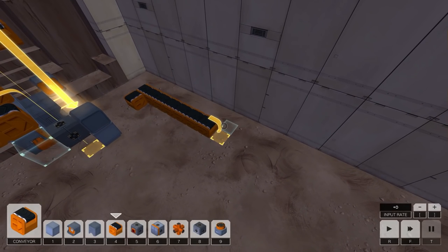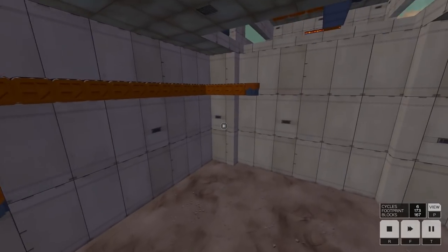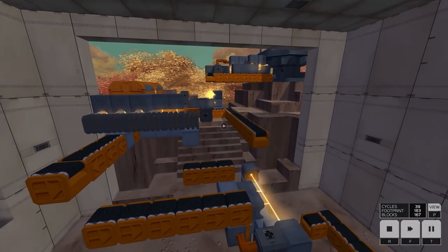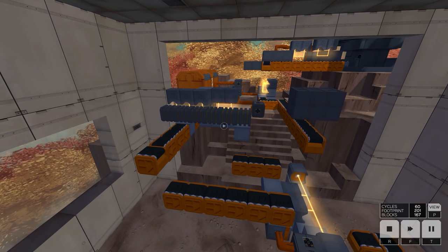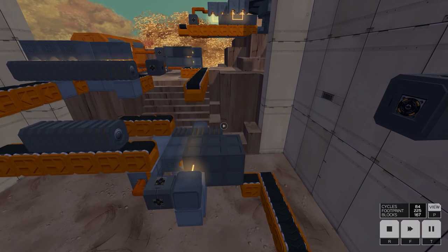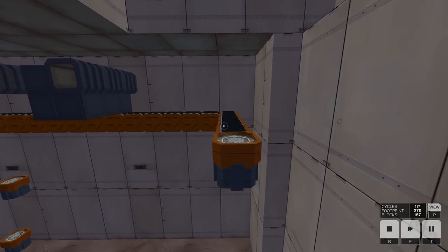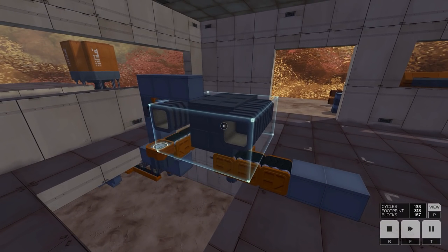I've made the craziest conveyor build ever to get these shuttles all the way over. I don't know why they give so much space in this area - maybe they're expecting you to drop all the parts down. We needed four lifters just to get everything up onto the platform. The shuttle body comes down, the two thruster modules stage and wait, and eventually they come down once pushed by the other set. They come into position, get welded, which triggers the piston that pushes through this crazy lifting staircase.